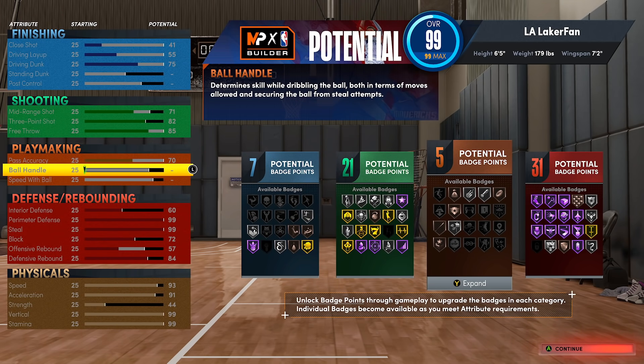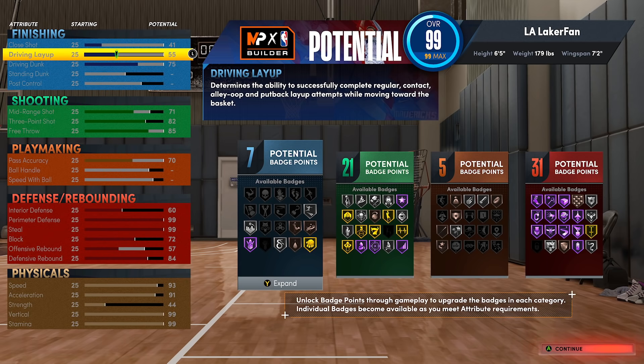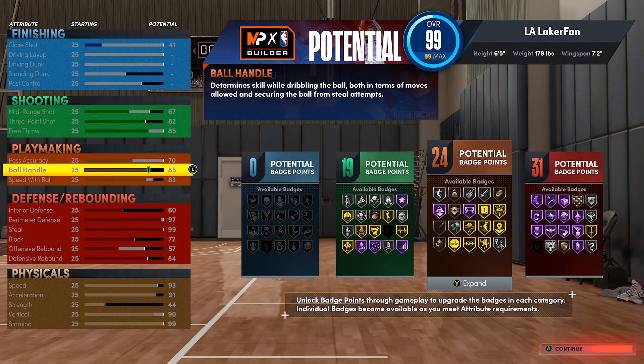If you're out on the break with 25 speed with ball or 25 ball handle, you're just looking horrible — you're not going to get to the hoop, people are going to catch you and chase you down. I would just recommend being the three point specialist I'm talking about with this build. I'm throwing out a lot of options here — pretty much just showcasing the 6'5 and its ability to play really good perimeter defense.